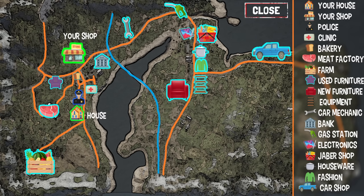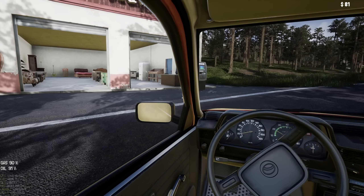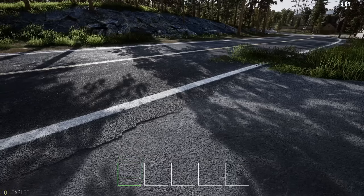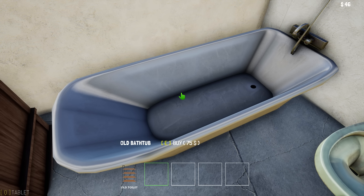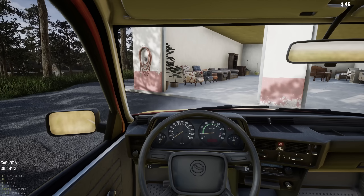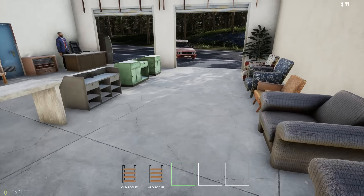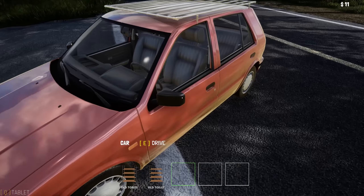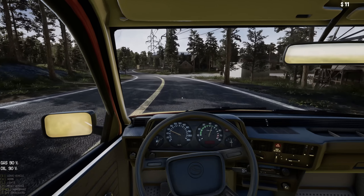There's a furniture place — we should check that out. Here's the used furniture store. Oh my goodness, $35 — you got it dude! I do have enough for two toilets! We're gonna put one at the shop and one at my house because that makes sense, even though we only have $11 now. There's grass growing on your road — you might want to get the county to look at that.